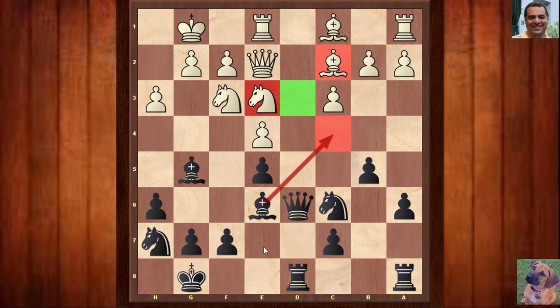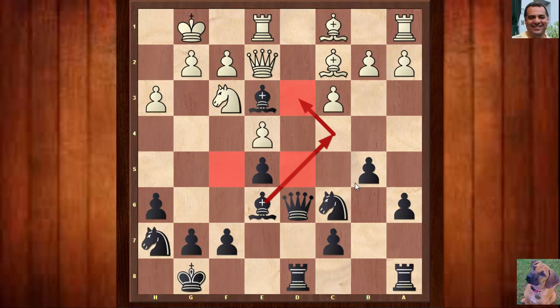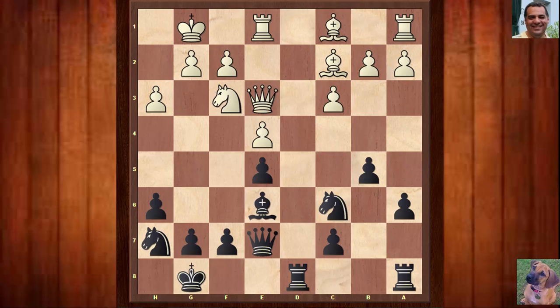Mikhail Botvinnik decided to give up the Bishop for that Knight. It does a few things: not just making way for the maneuver to establish the outpost square, but also meaning there's less scrutiny on d5 and f5. White's light-square campaign is slowed down, and Black's light-square campaign is actually accelerated. But on the other hand, isn't this Bishop going to be dangerous? So let's see what happens — Qxe3, and the Queen actually steps back with Qe7.